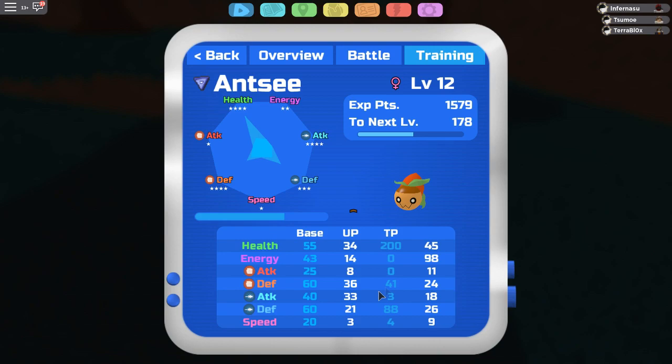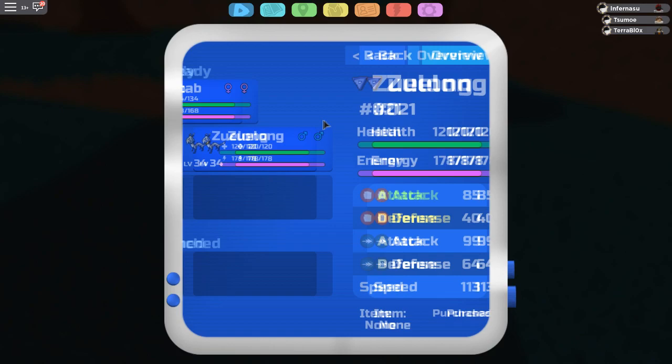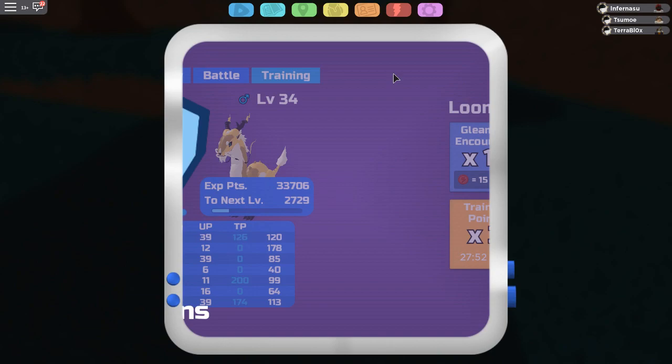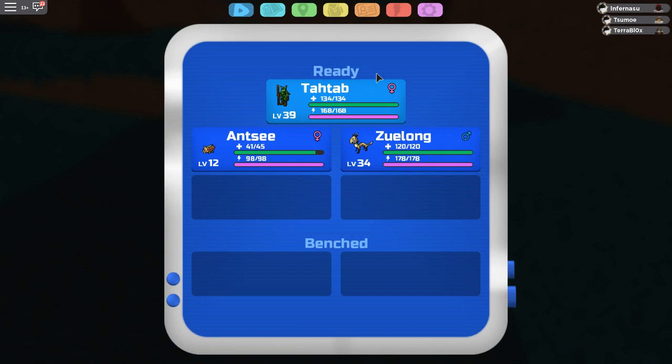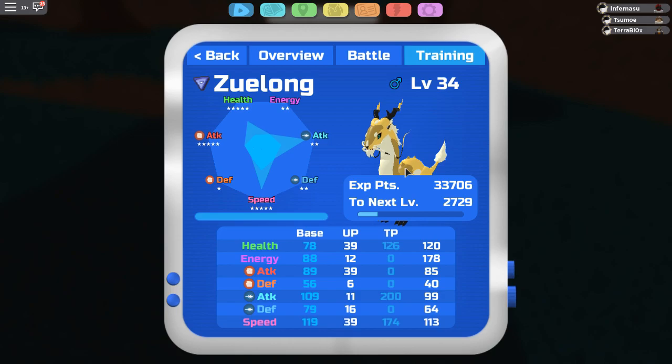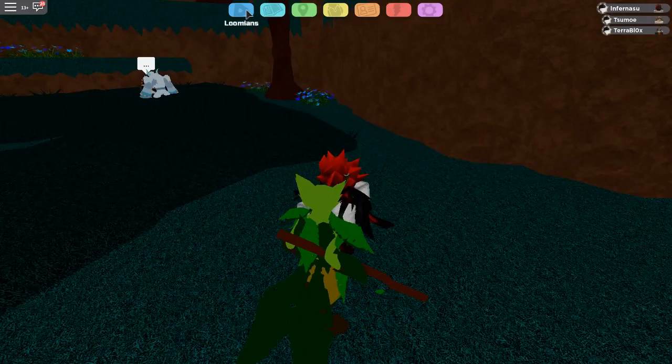TP training is very important in Lumion Legacy. If you want your stats to look very sharp — like a gigantic amount of speed or special attack — this is what you do. You have to TP train. It's going to get easier along the way when we get more trainers and Lumions to fight. We're not going to get any more updates until trading and PvP drops, so now is probably the time to make an early PvP team.